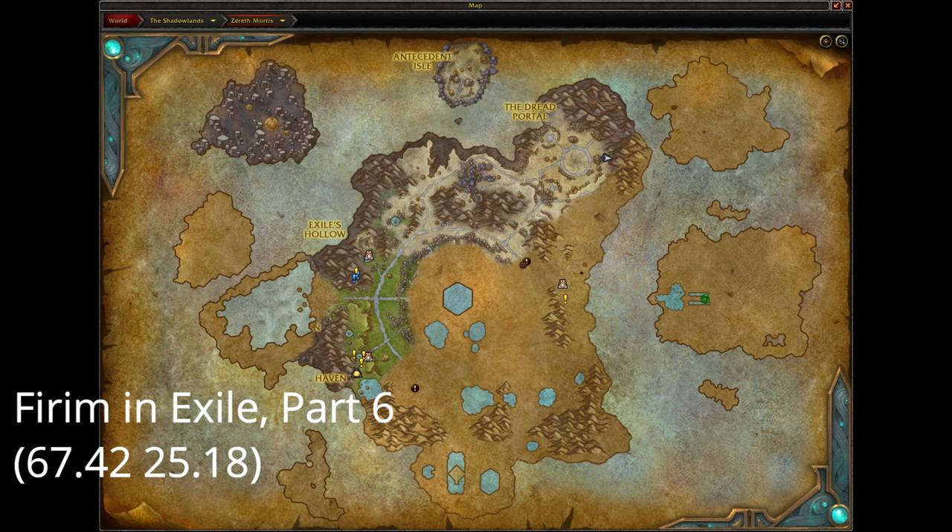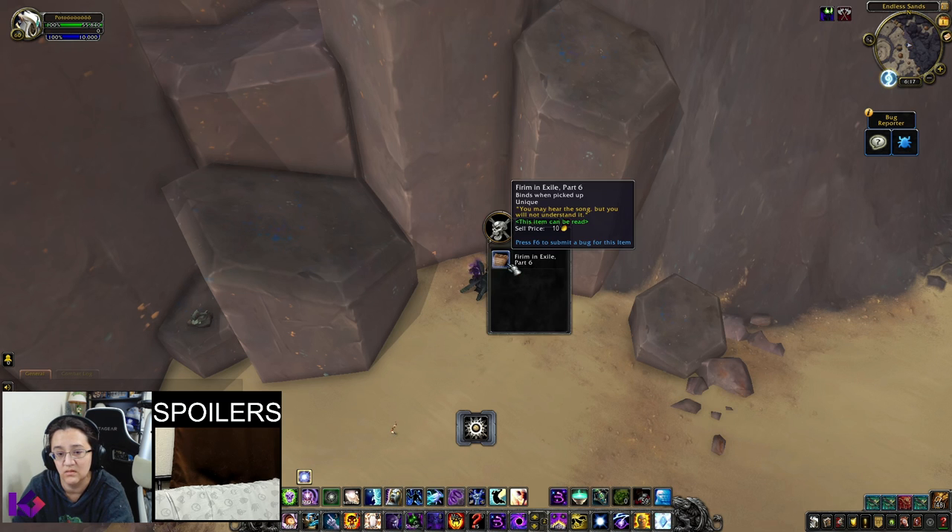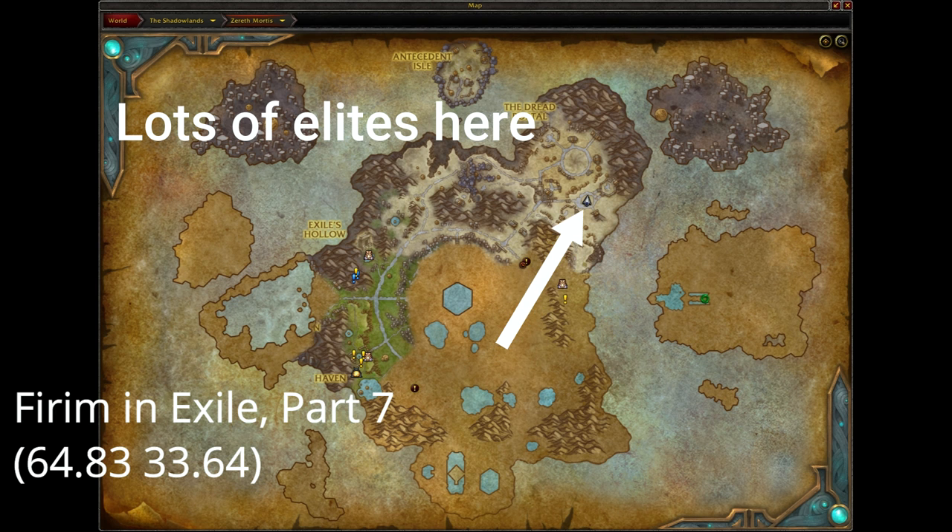All of the parts are easy to get to, however parts 6 and 7 in the upper right corner of the map are in an area with a lot of elites.